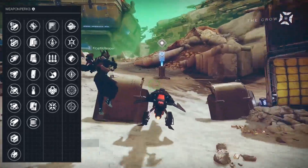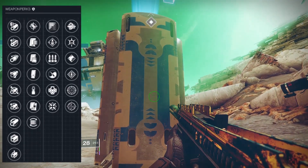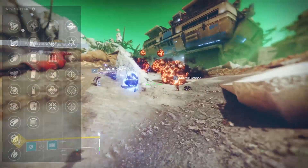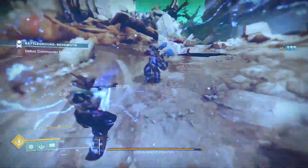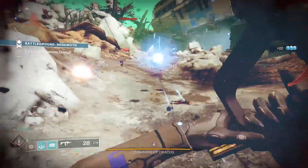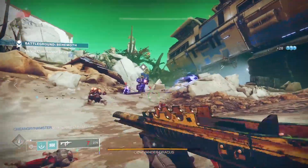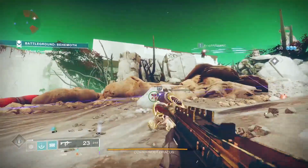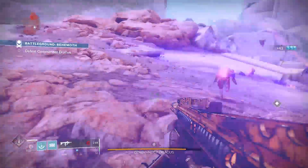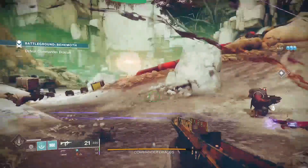Moving on to the first perk slot, the Extraordinary Rendition can roll with Subsistence, Overflow, Surplus, Zen Moment, Outlaw, or Firmly Planted. For PvE, you want something that kills enemies quickly or changes your magazine to give you more ammo. Standout picks would be Overflow or Surplus — those are my two picks for PvE. For PvP, Overflow would be good as well, or Zen Moment.